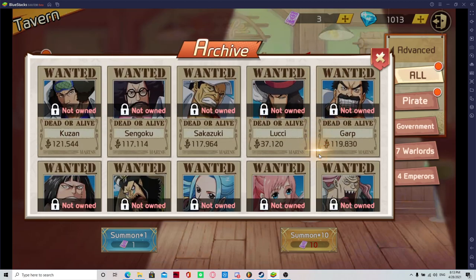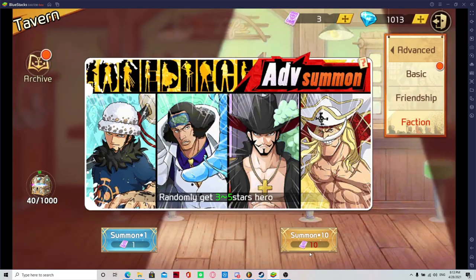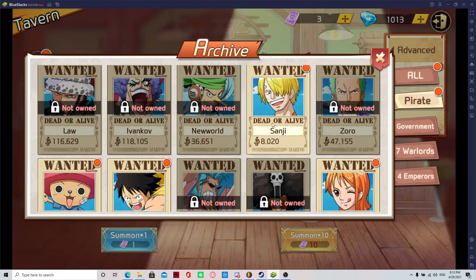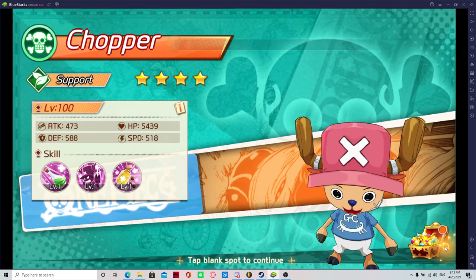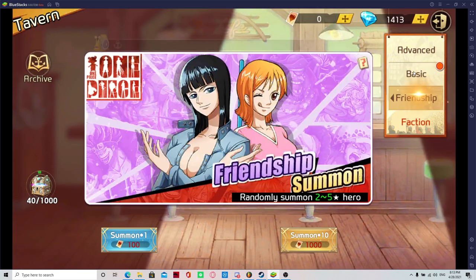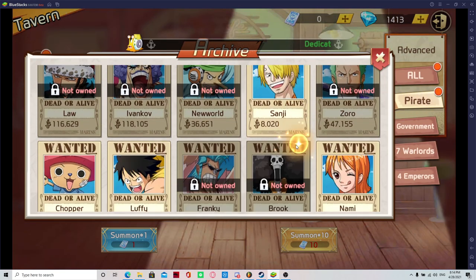Every summon you do at the start is going to get you gems — you're guaranteed at least 10 new players unless you're getting duplicates over and over. So every summon is probably guaranteed at least 700 to 1,000 gems back. As you start getting more into the game, you're just doing summons for your own benefit, but summons at the start are definitely useful. No matter what summon it is — basic or friendship — do those. Just hope you get somebody new, because that way you're getting your free gems at the start.